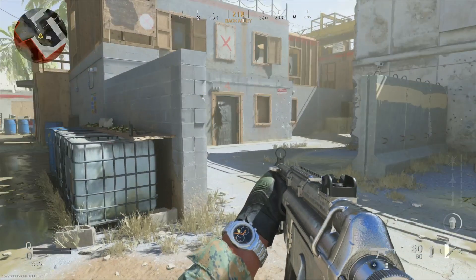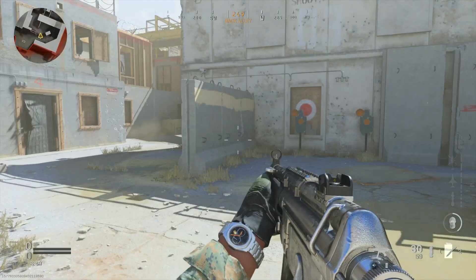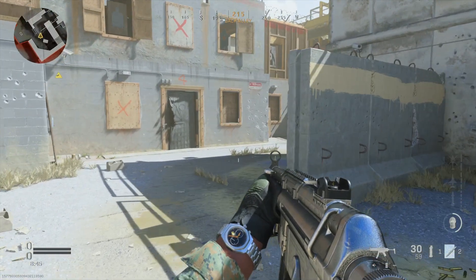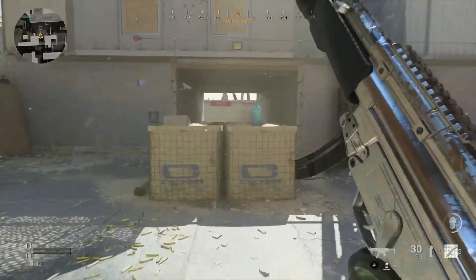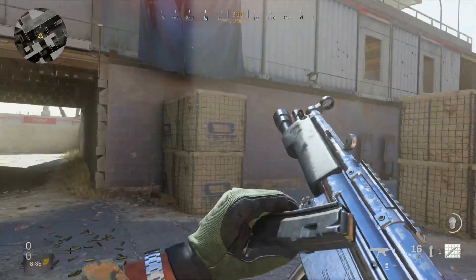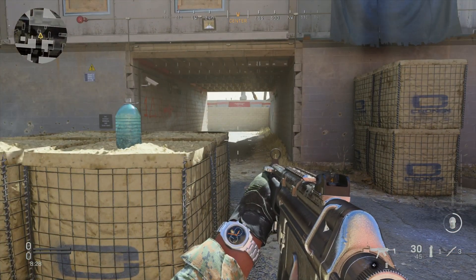This is Platinum camo — this replaced Diamond camo in previous titles. This is Platinum camo, and your gun turns silver, guys. That's literally it. It's terrible. In no lobby ever is anyone gonna know that you have Platinum camo — nobody's gonna go 'oh my god, that guy has Platinum camo.' They can't even tell your gun is silver. That's all I got for you guys today, and as always, peace.